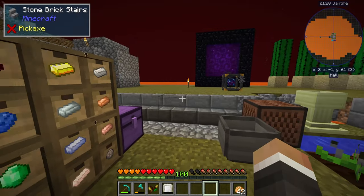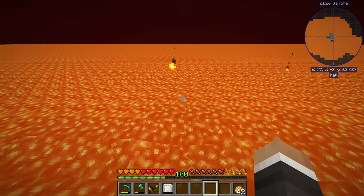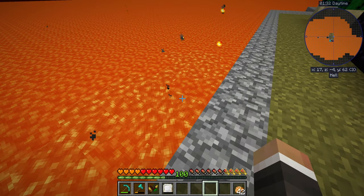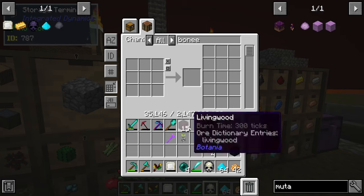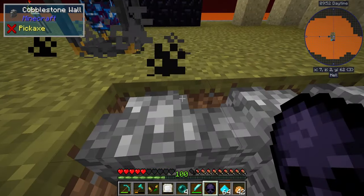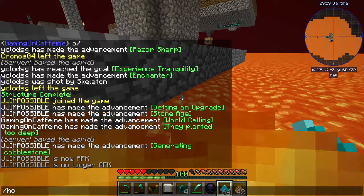To get the volcano core blocks required to make the scarab, we have to get down to y-level 10 or lower. The problem is the 50 levels of lava between y-level 62 where we currently are and y-level 10. From there we can make a new obsidian skull — while holding it we don't take any fire damage, so we can jump directly into the lava and no damage is taken.